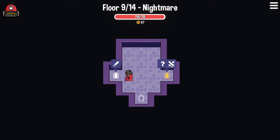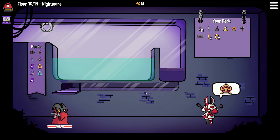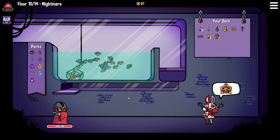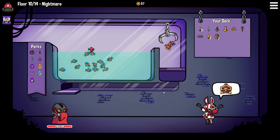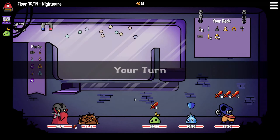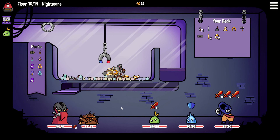Mystery room and tough fights, or easy fights for a potential Beaver Dam increase - that is the question really. I think the mystery room could be super strong, so let's go for that. Like if we get additional perks... oh no. But what did we get? A war hammer - I don't think that's worth it because we don't get the block and this thing is huge.